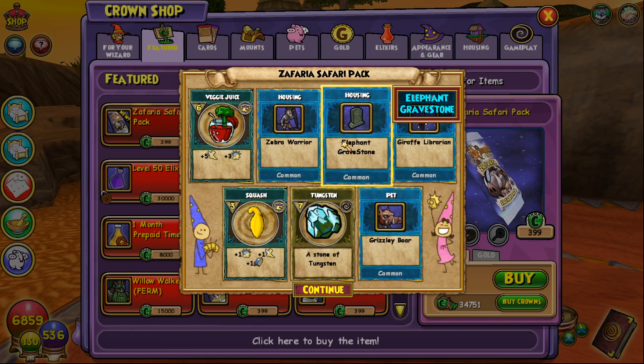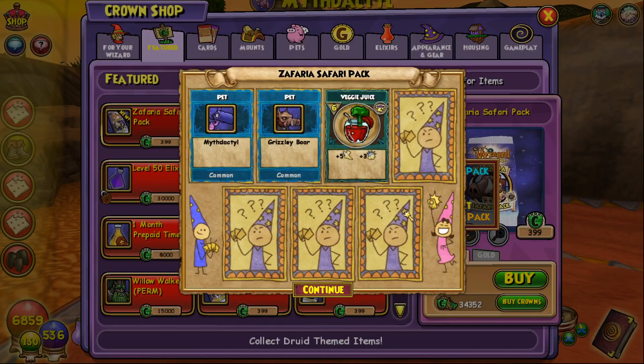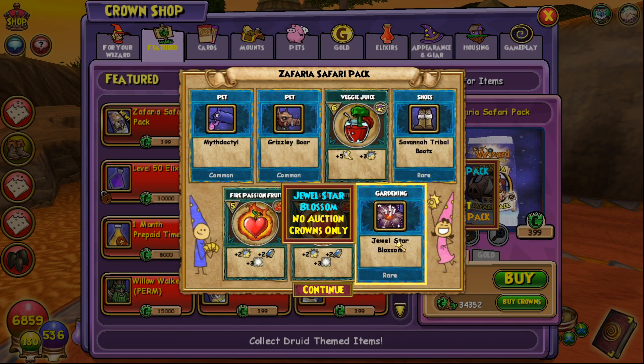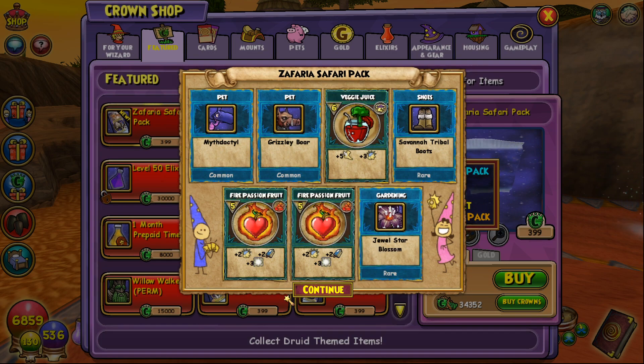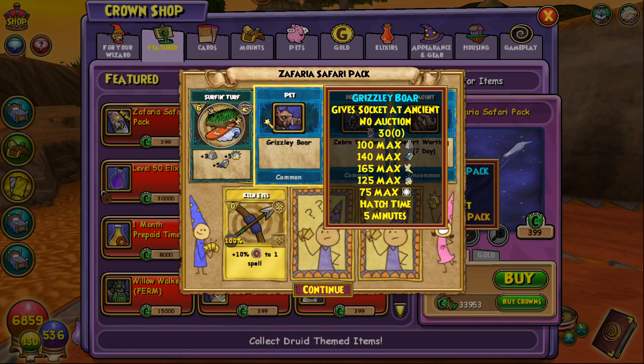The next pack wasn't great, though earlier packs gave us robes, wands, and spellements. Why do I keep getting the grizzly boar? Here are the balance and myth boots — they give crit and damage. We also got a jewel star blossom, which is actually great. People really want these plants because they're pretty hard to get otherwise — you'd have to spend crowns on the other, more expensive pack.